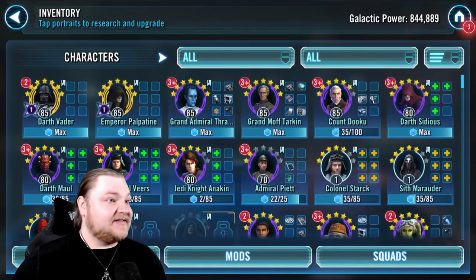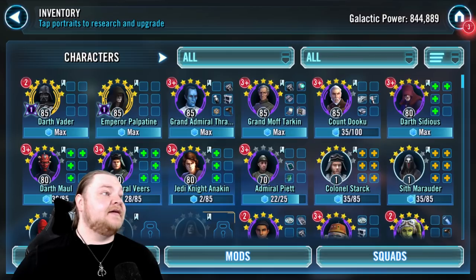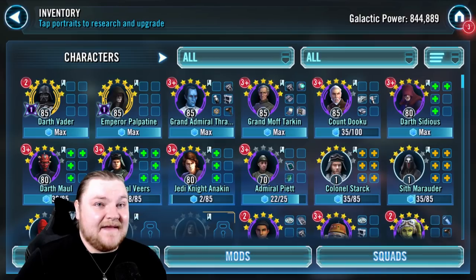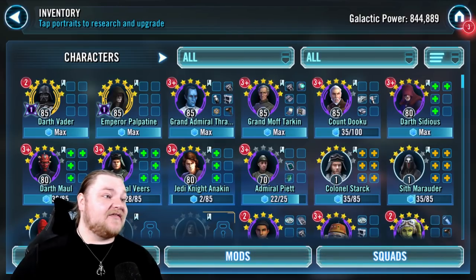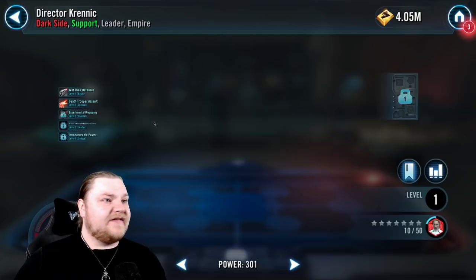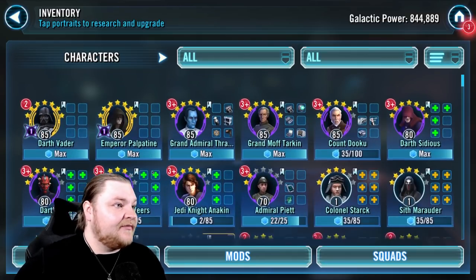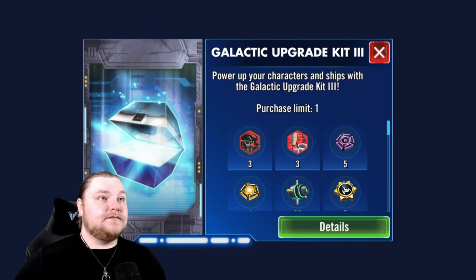We have the crystals to spare, which is nice. Of course we need to be working on getting everyone to Gear 13, and then relic on top of that. The good news is we're done with Phoenix — we don't have to worry about them at all anymore. Krennic is just a normal farm, 9-D Light Side, one of the very last ones. He shows up in one of the stores too. Let's pop over there real quick.